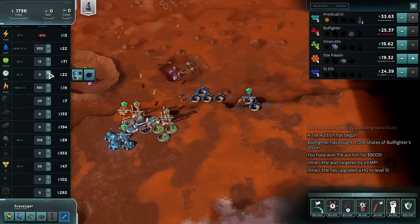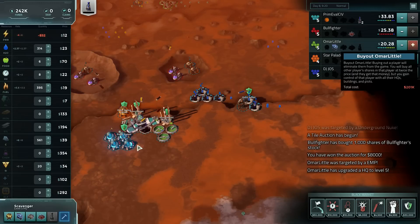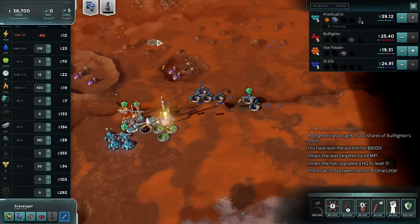That carbon we can dump. And we've bought off Omar Little, thanks to the off-world shipment.